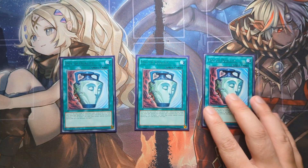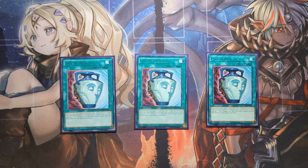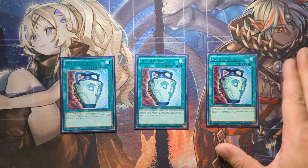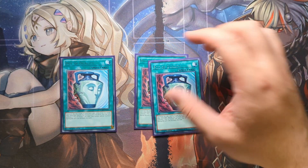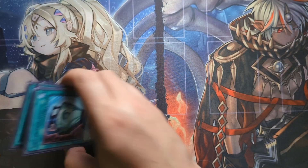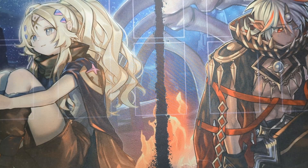We run a playset of Pot of Duality. We don't special summon often in this deck — especially going first, we don't have the ability to special summon. We just want to dig for the cards we need. We have Spirit Charmers as a searcher and Pot of Duality as a semi-searcher. This is perfect for the build because I don't care about special summoning — I just want to make the most of how janky this archetype is at its core.